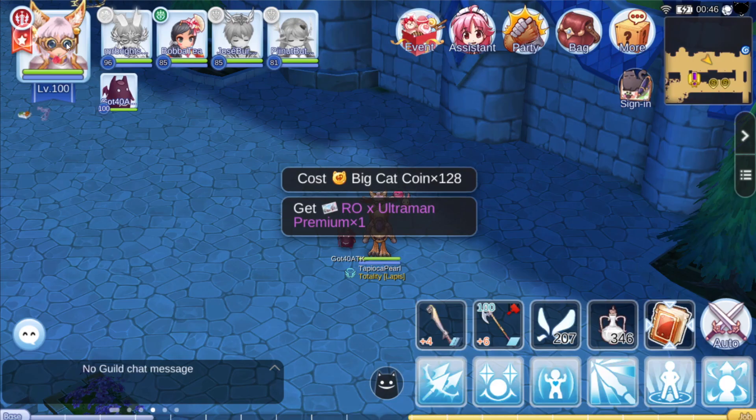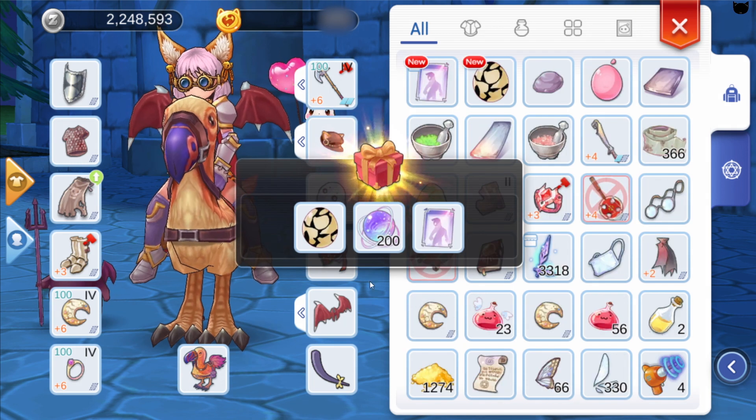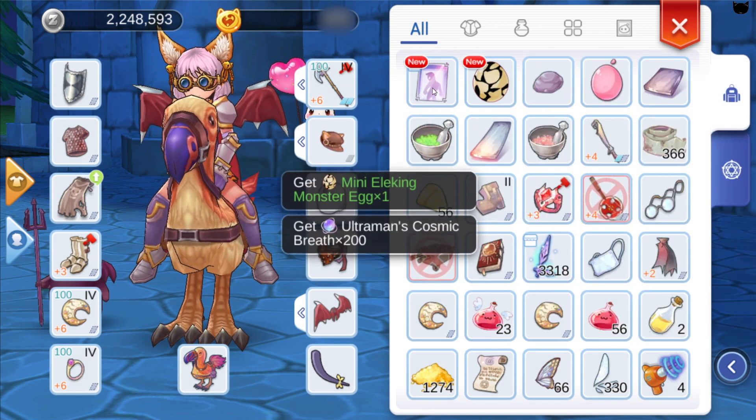The description is very bad and it really doesn't tell you anything, so let's go ahead and buy one and see what it gives. Let's head to my bag and use it. As you can see, we just got one egg, 200 Ultraman's Cosmic Breaths, and one Nebula Costume Voucher.